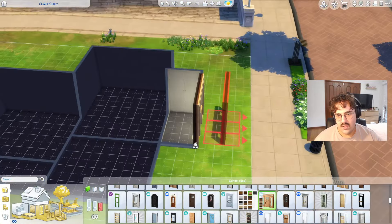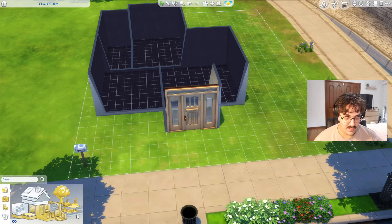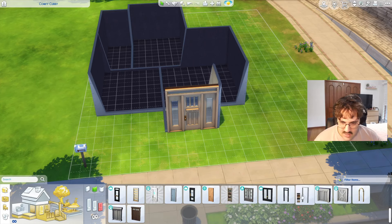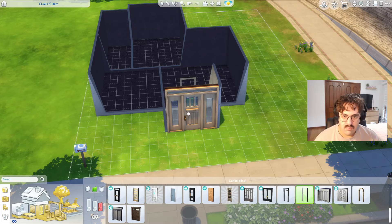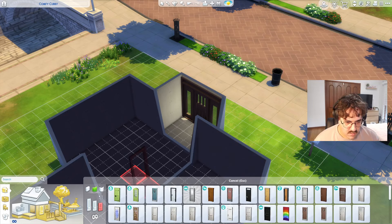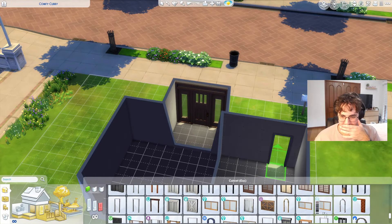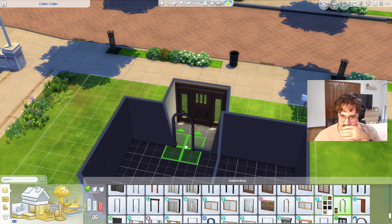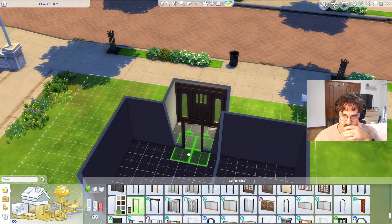That's a nice color, and there are some nice windows there too. Oh, I thought you can do curved walls — that is so cool! Let's get an arch. I ended up accidentally in the curved wall tool rather than the archway category. Let's get a nice archway — a double one that's a bit wider, in a nice oak color.